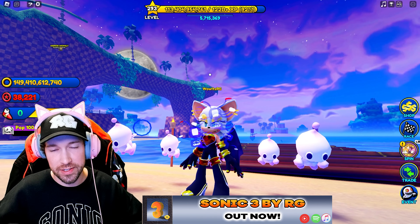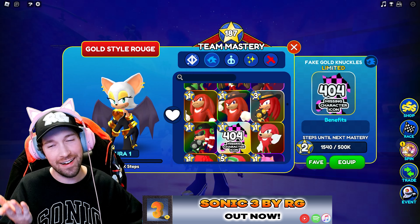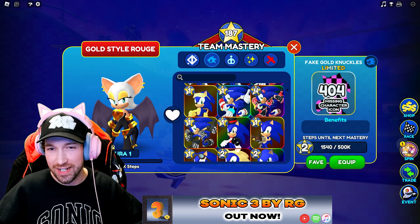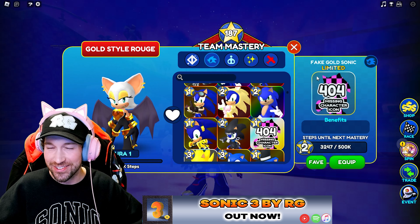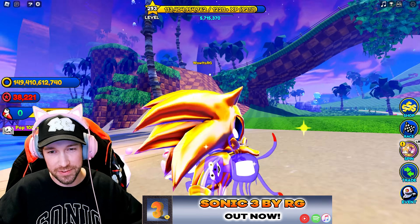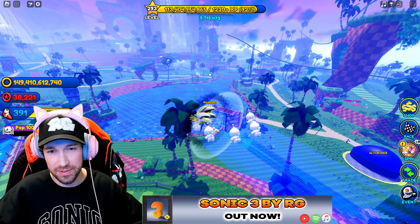Everything else is exactly the same but yeah there's a smiling version now. Anyway we'll quickly show this skin since it is an additional skin that was added, but that's not what you want to see. You want to see 404 missing character icon — his icon is having issues, it hasn't been added yet. Fake gold Sonic: he's the same as regular fake metal Sonic but just with a golden paint job. He's got the same pointed nose, he's exactly the same — just a repaint, nothing too special.